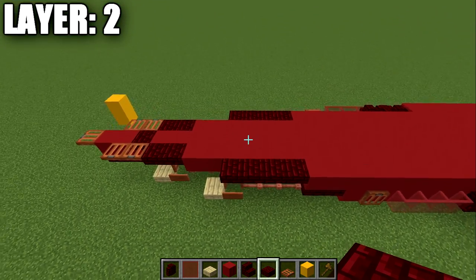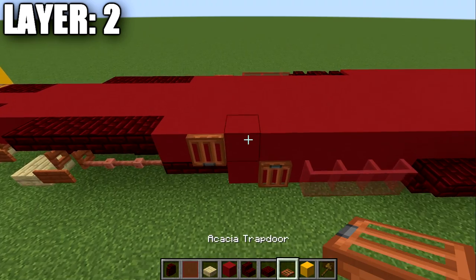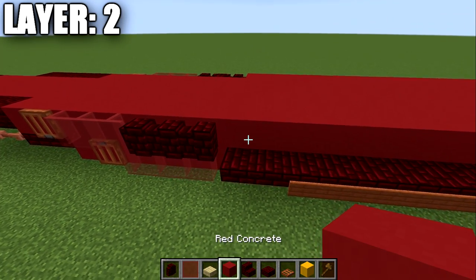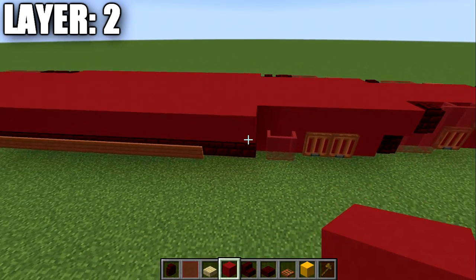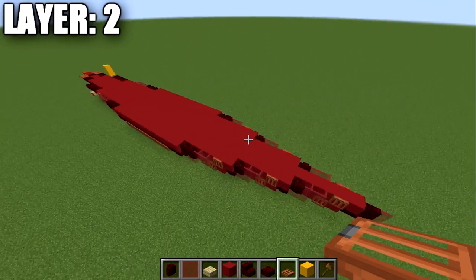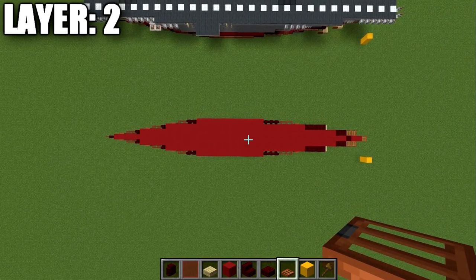Go to the second-from-last red concrete block and place an acacia wood trapdoor. Then place three red stained glass panes, three red nether brick walls, and 13 red concrete blocks forward, followed by two red nether brick walls, two red stained glass panes, and an acacia wood trapdoor. That concludes layer two — here's a top-down view of what it should look like so far.